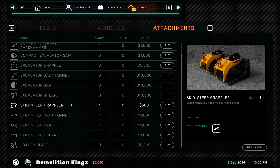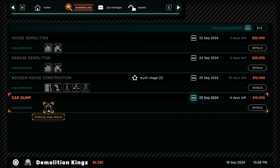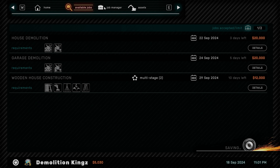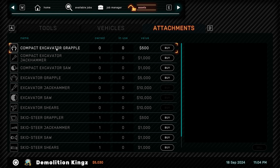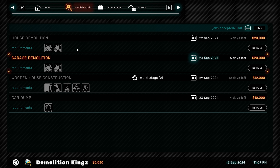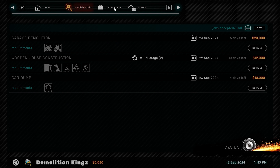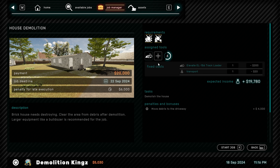Grappling large objects - we can't do that yet, damn it. I need a machine capable of moving car wrecks. I think we need attachments - excavator grapple. I don't know if we need it for grabbing large objects. Can I just accept that? I don't have anything to grapple large objects. Let's go to assets. Excavator grapple - okay, we need the excavator grapple. The house demolition should be pretty easy - demolition, brick structures, demolish wood structures, move the debris to the driveway. Let's start the job.